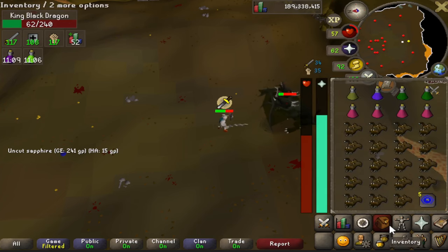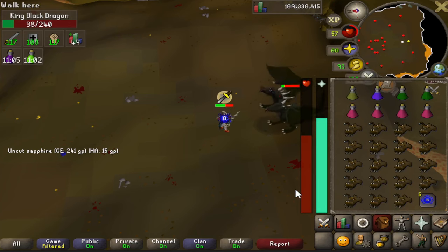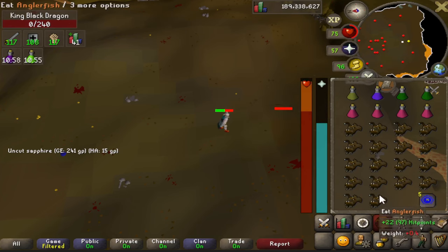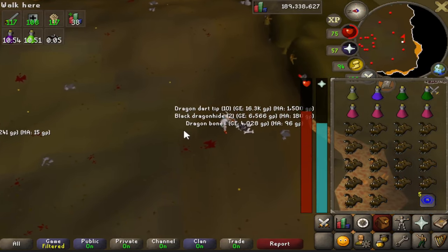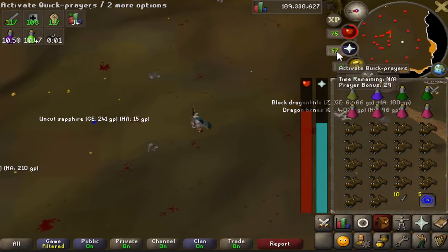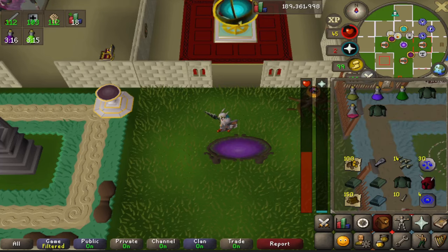You can expect an average of 40 to 45 kills an hour while AFK at KBD, which is pretty solid. The loot was 400k, so you could expect around one mil an hour if you're picking everything up. You could be breaking even or coming out in profit depending on the drops you get.